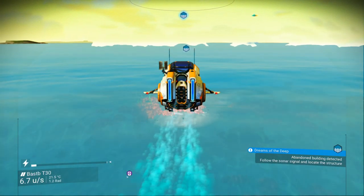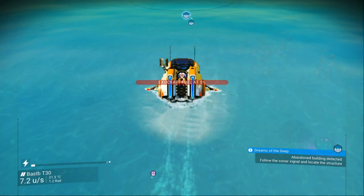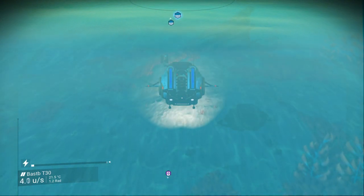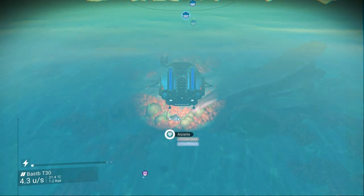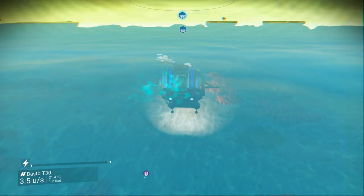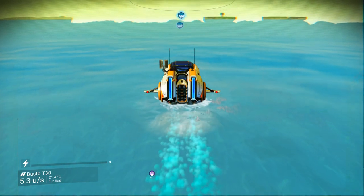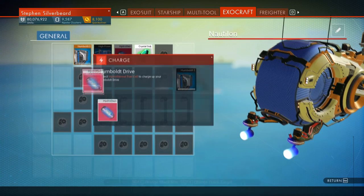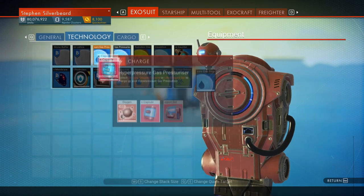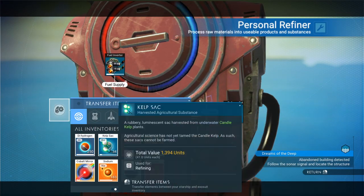The reason we're up on the surface is the water's so shallow that the camera can't actually operate below the water — one of the elements of the game. We're also running out of fuel. With the nautilon you've effectively got to virtually run the fuel out to get maximum fuel usage. The water's so shallow we're having to skip across the surface. We're actually out of fuel now, so I'll put that in there and check the exosuit for oxygen.